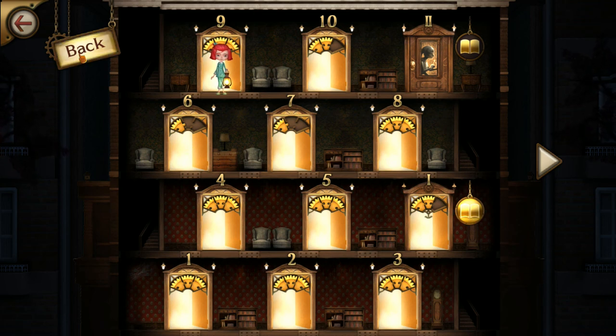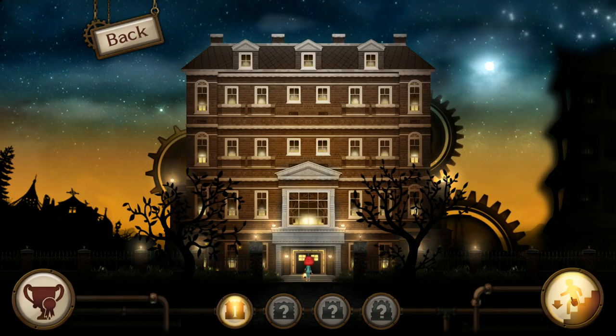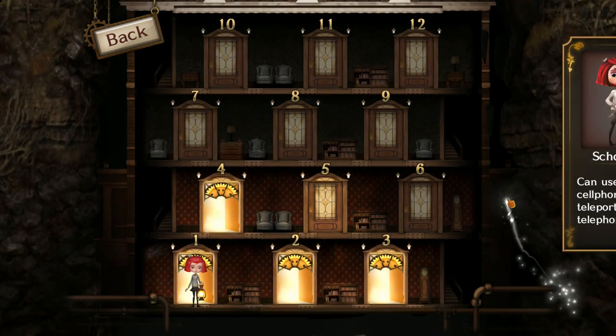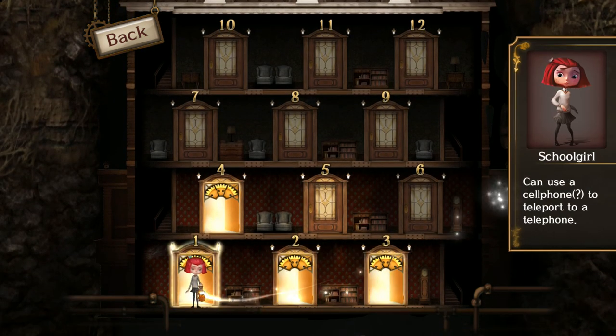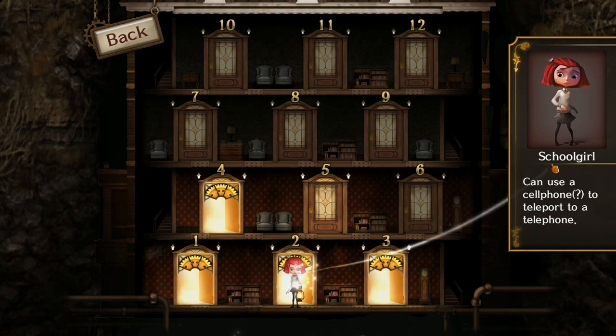Let's try going into the basement. Here we are going down into the basement — these are the super hard basement rooms. She gets a new outfit, dressed as a schoolgirl, and the one thing she has is a cell phone. She can use the cell phone to call one of the regular phones. Let me show you — let's go to room two.